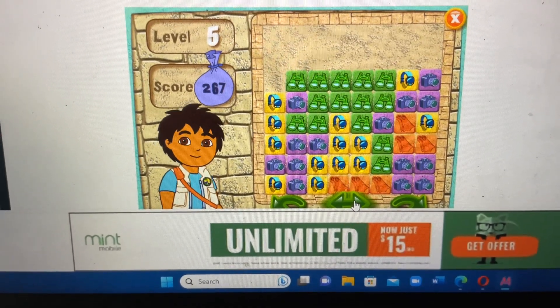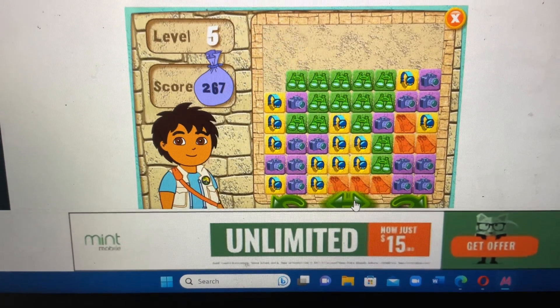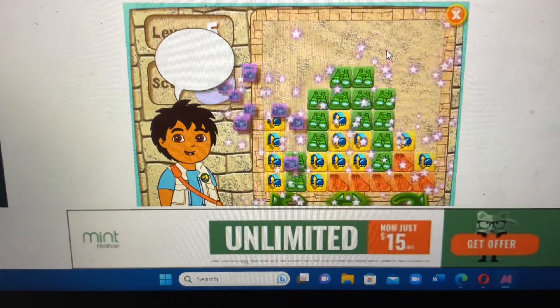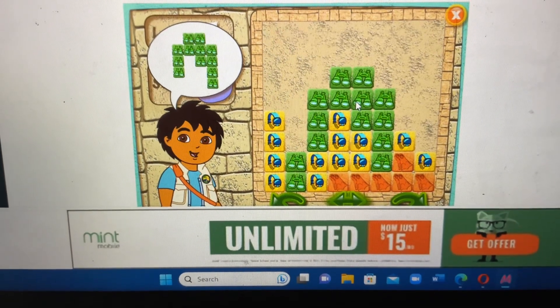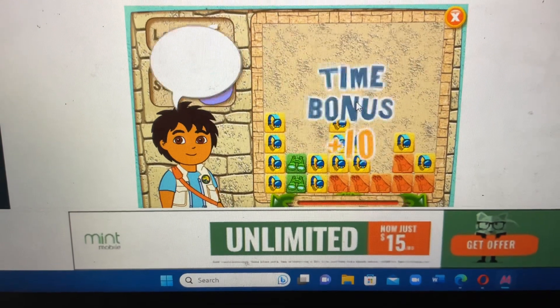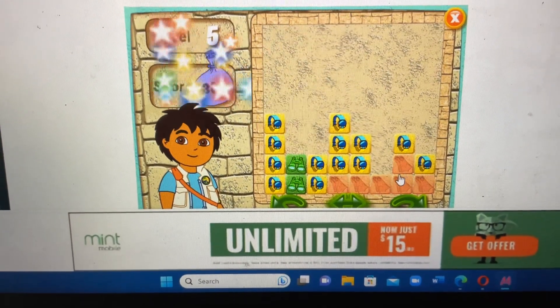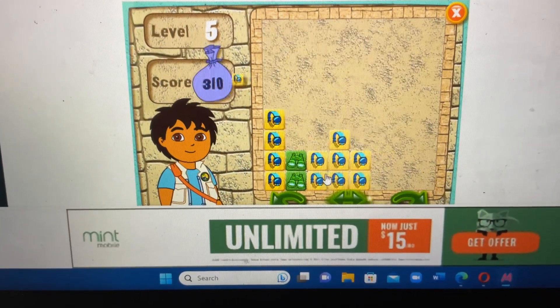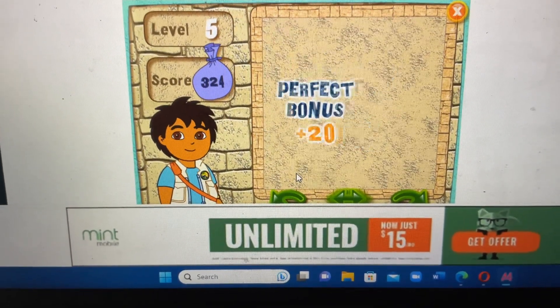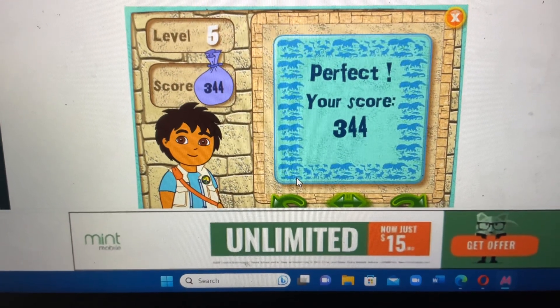Three... five. Get rid of the camera. Find the blocks in the puzzle that look just like this. Binoculars, flippers, watch, watch, binoculars. Alright! You did great.